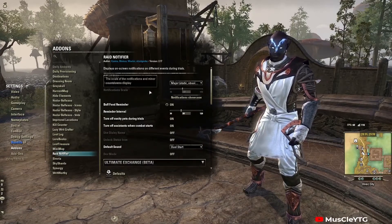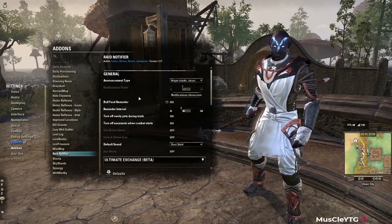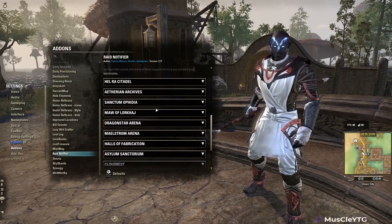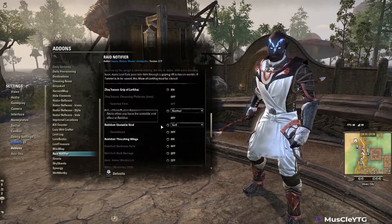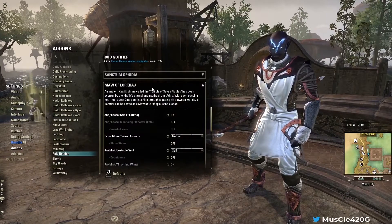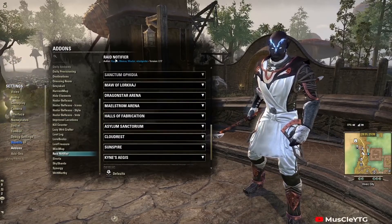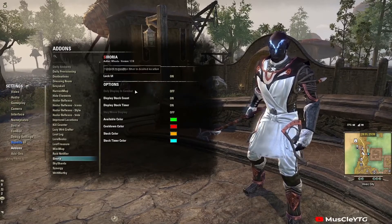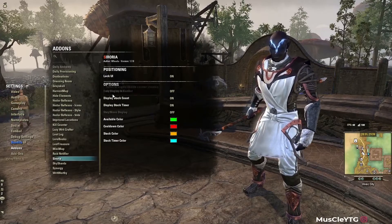Raid Notifier is amazing — definitely need this. It has things for all the raids: when to block, when to dodge roll, what mechanics are coming. It gives you colored notifications for everything. I recommend it if you're a trial player. Sororia tracker is specifically for tracking Sororia — it was more important when you needed 20 stacks, but it still helps you maintain 100% uptime on Sororia.